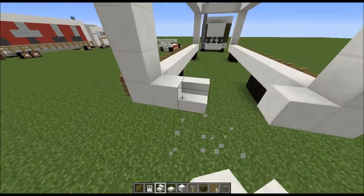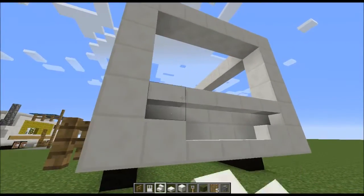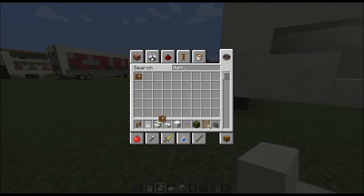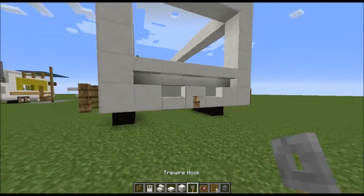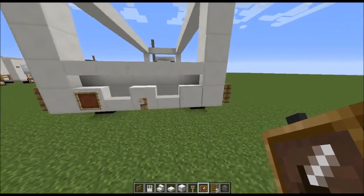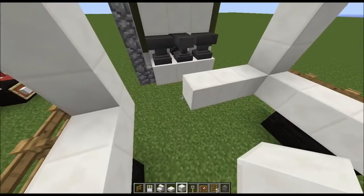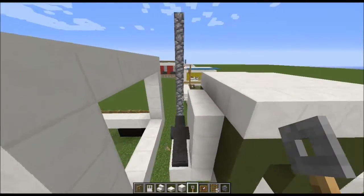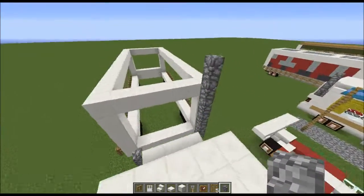Let's get some stairs. Something I've worked out is that the license plate usually goes inset a little bit like this and then brought back out — item frames work nicely for that. A bigger inventory is something that's really needed, especially in creative Minecraft. We could actually do a double exhaust on here — just not the same height, like that. I think that would be kind of cool.